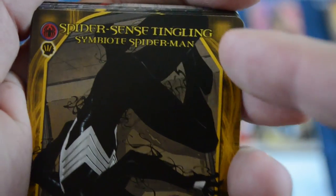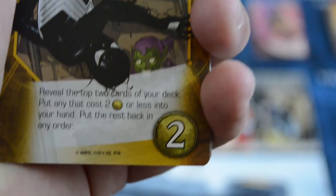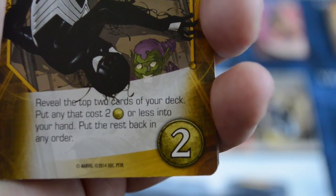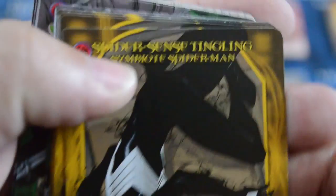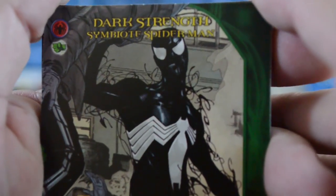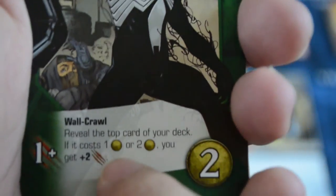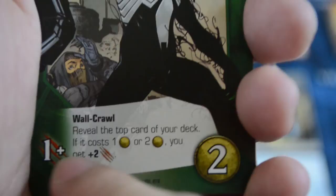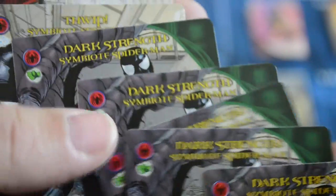The next card has a yellow back — it's the Spider-Sense Tingling card, an instinct card. It still costs two, and it says reveal the top two cards of your deck, put any that cost two or less into your hand, and put the rest back in any order. There's a lot of synergy here, and there are four of the Spider-Sense Tingling cards in this deck. Next up we have Dark Strength, a strength card designated by the green border and green fist. It has wall crawl, a one-or-higher strike, and says reveal the top card of your deck — if it costs one or two, you gain plus two to strike. Awesome card, and there are five of those.